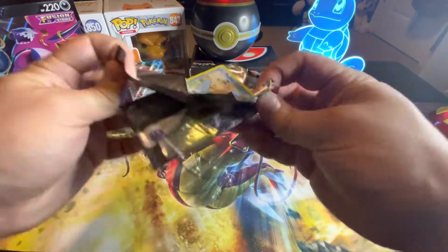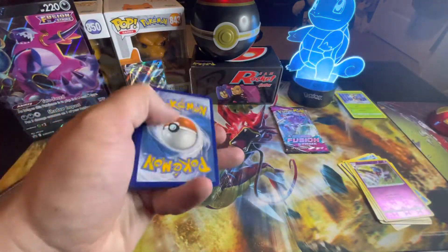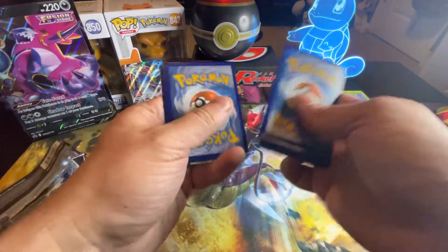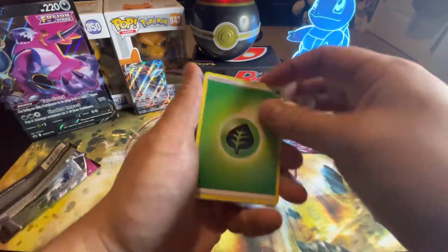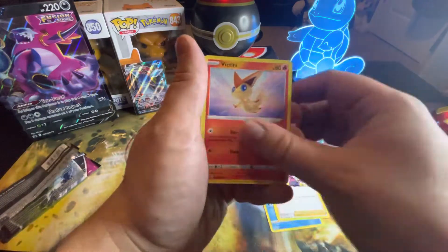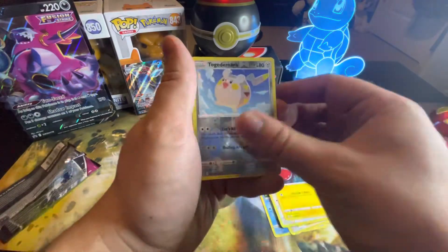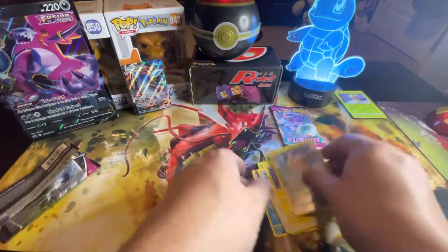Let's hope for some heat - get that Celebi, get that Mew or Espeon, would be great. We got Victini, Mudkip, Caterpie, Morpeko, Eevee, Voltar, Togonomaro, and a Zaraora.